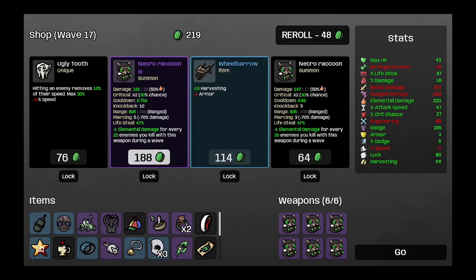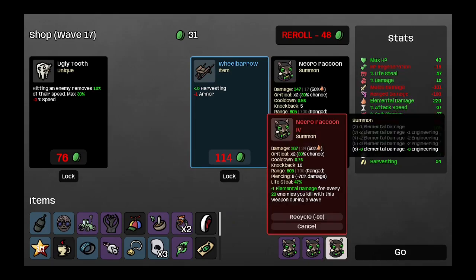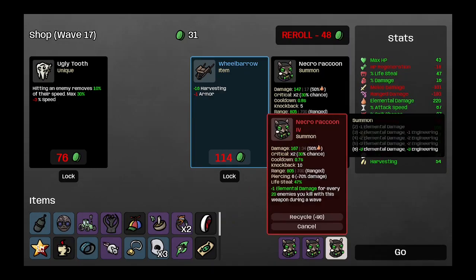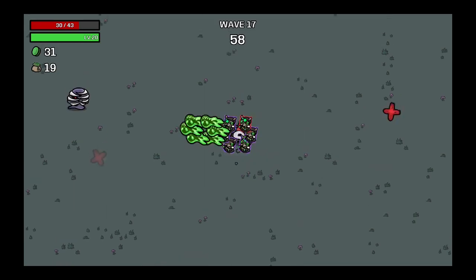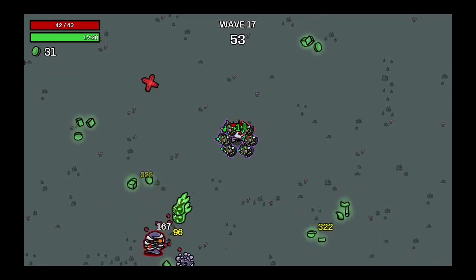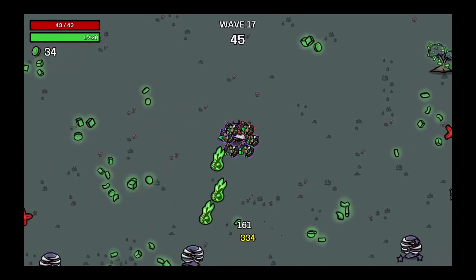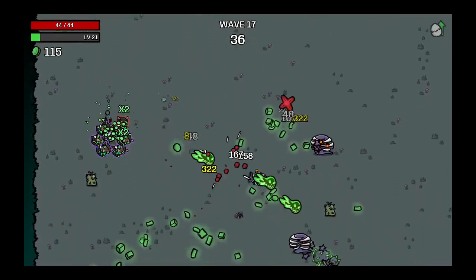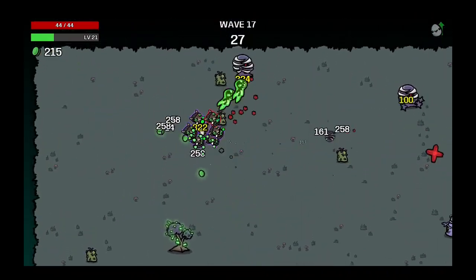I'll take that. The damage difference is not much — just six damage — but everything has a 30% chance to do a critical hit. This shoots every 0.7 seconds with increased range and the same lifesteal. The damage is much higher now — 161 per shot is an insane amount of damage. The crit is just making everything better, with a 30% chance that damage increases.